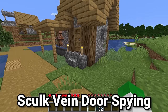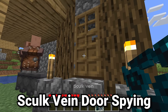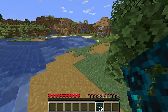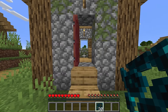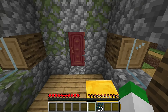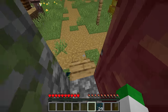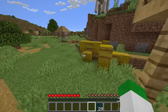Here's a great way to see how active someone is on a multiplayer server. Go up to their door and place a singular skulk vein on it, ideally on whatever side the player is not going to be using. When they're in their house and finally log in and open the door, they will see something break — they probably won't know what it is and will just think it's weird and continue on.